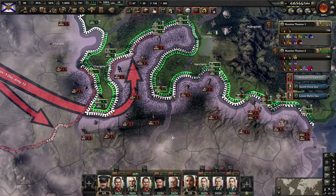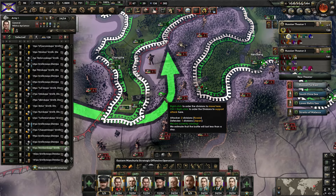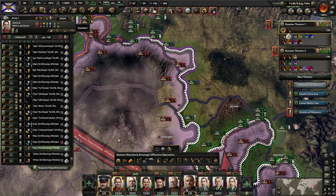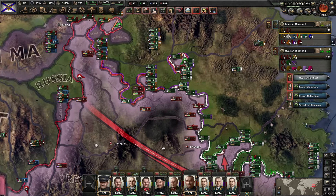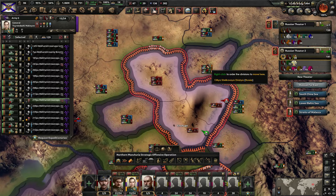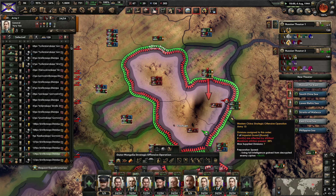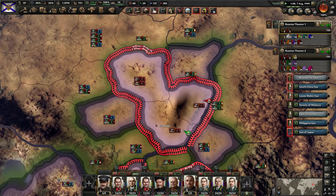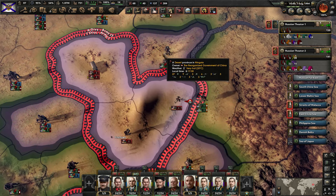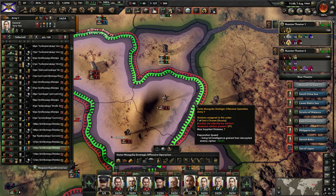They actually do have divisions all up along here, so that's going to make it more difficult. Let's go ahead and cut them off. They're defending the front now — looks like the Japanese are really devoting themselves towards China, trying to stop us from taking any more territory. Let me see if I can't just get across here. I think they're attached to a losing battle at the moment — might want to redo it. Yeah, let's just go ahead and stop these and then redo it.